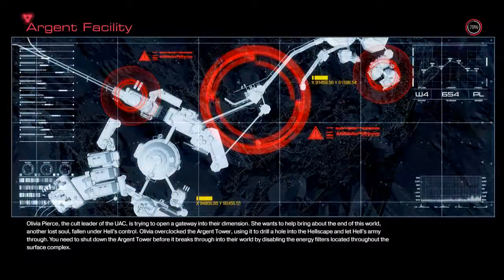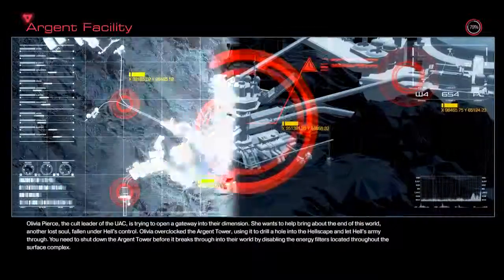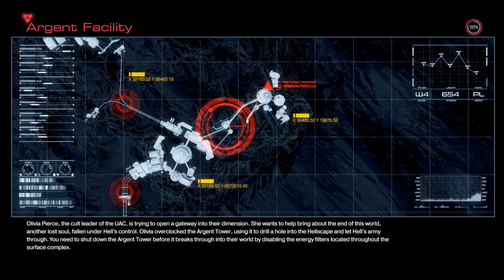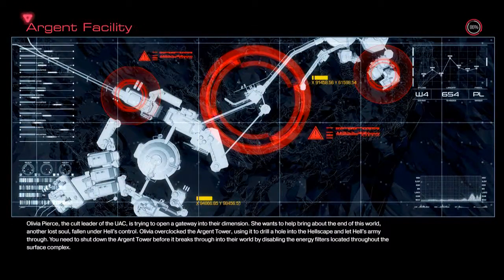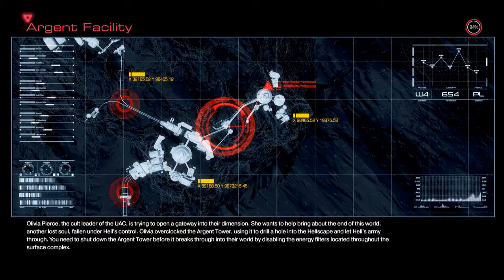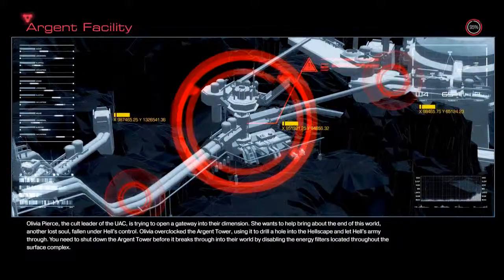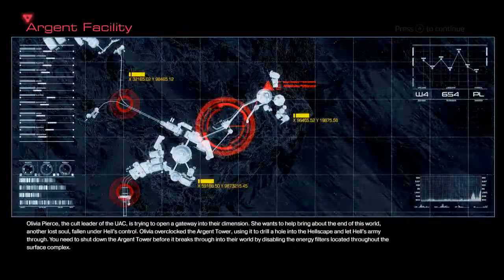So the circles on the side are the ones you have to disable, and the main hub is the big circle, if I'm reading this map correctly. Hopefully we don't get confused with keys anymore now that I know I need to wait at a door for it to unlock, unlike what I did at the beginning of the end.